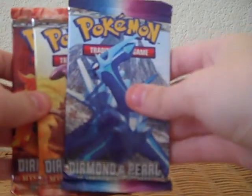Hey guys, welcome to part 3. I left off on the Torterra tins. We have a Diamond and Pearl and two Mysterious Treasures packs to open. So we'll finish this tin and get started on the collector box. If you remember in the last part, I pulled an Electivire Level X from a Mysterious Treasures pack from the Infernape tin. So we're just happy with that. Let's see what we can get — maybe we'll have something to top that tin.